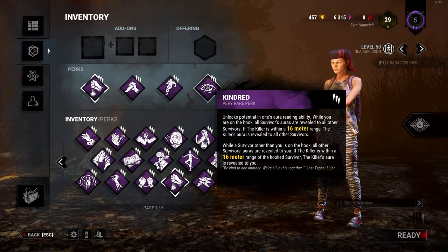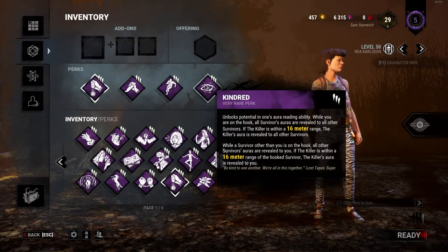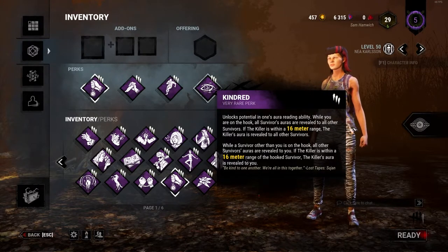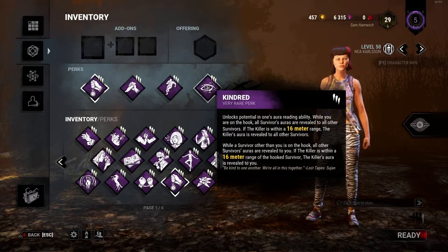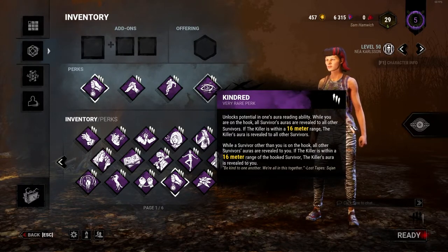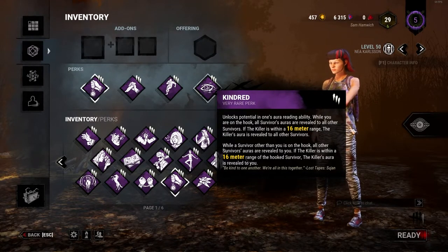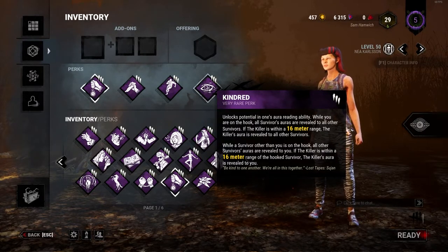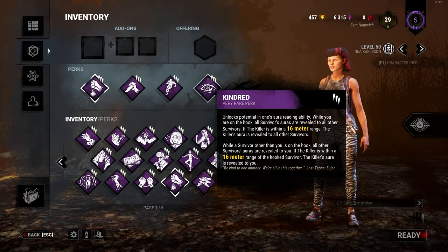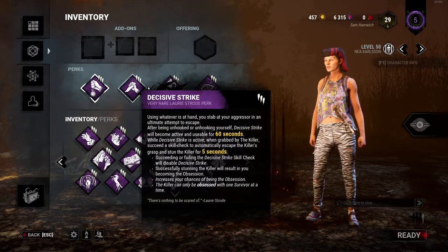The last perk I recommend is Kindred. You can use Empathy or another information perk, but what Kindred allows you to do is see who's on the hook and what's going on. The information lets you decide: should you stay on this generator, or should you go for a rescue? If you notice someone else is already going for the rescue, you can just stay on the generator, earning Lightbringer points instead of wasting time.